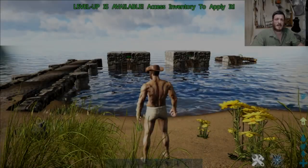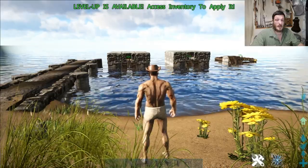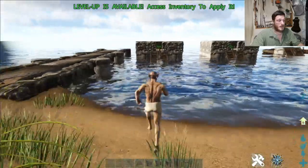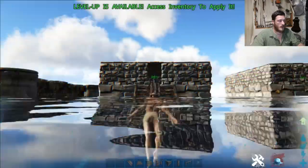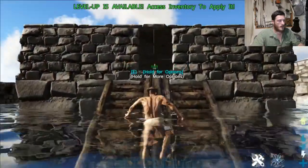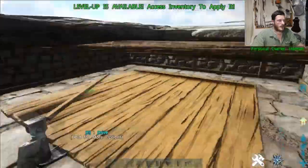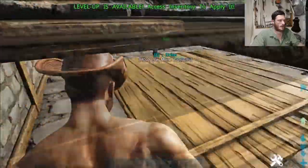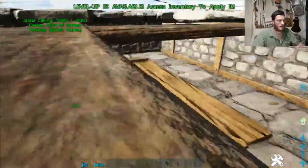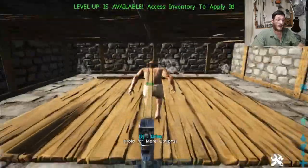I have three rafts here and I'm going to use them to demonstrate a common issue that I see with raft building. Going over to our first raft, as I come up the rampway and go inside, what you'll notice is I can't go inside. I can walk all the way around the edges of it, but I can't actually get into the raft, not without crouching.